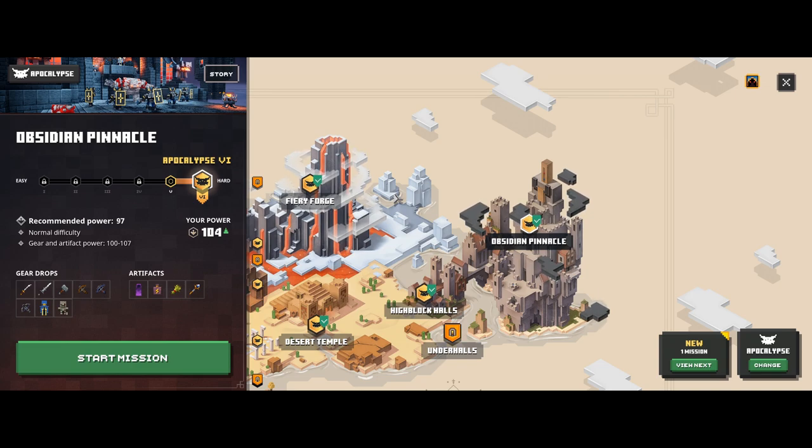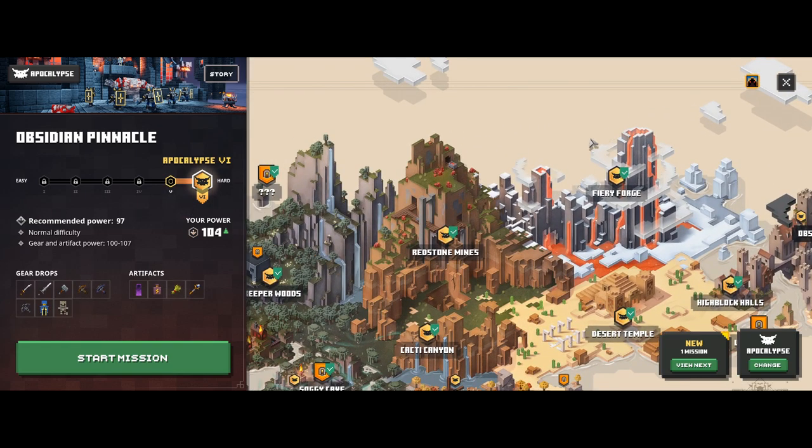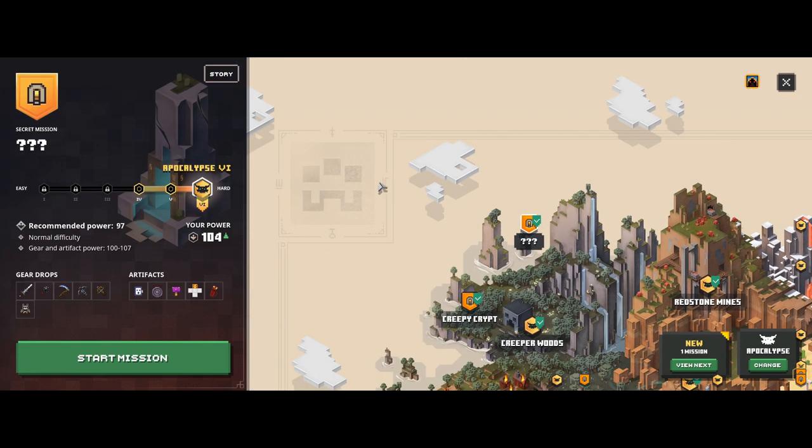This weapon is a claymore, which means you can either go to the last dungeon Obsidian Pinnacle — which I actually would not recommend — or you can go to the secret Mushroom Cow level, which is the best dungeon in the game for farming XP. You should be running this dungeon a ton anyway. The broadsword can drop here and has had a pretty high drop rate for me.